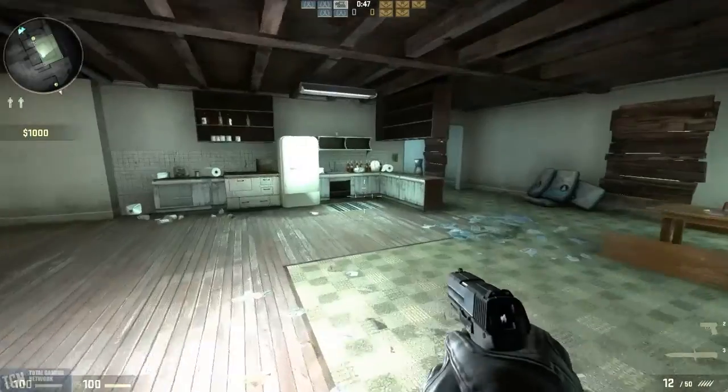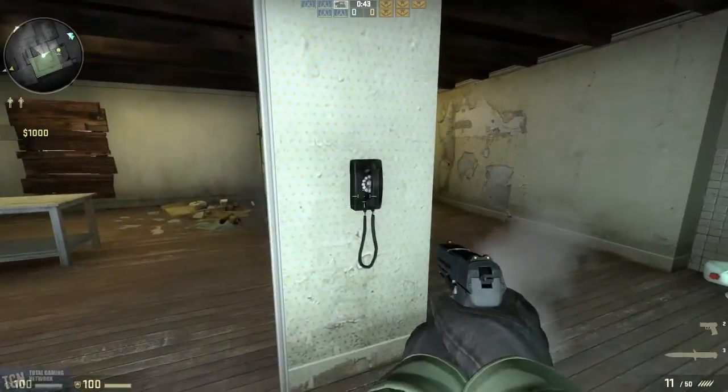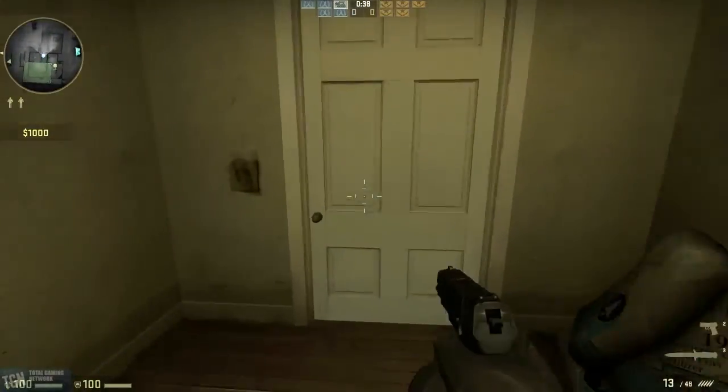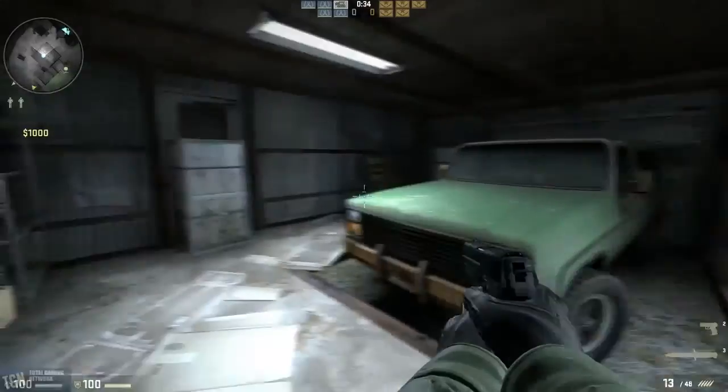Entering into the back door, here's the lovely kitchen — very spacious, very devoid of pretty much anything. Phone doesn't do anything. Laundry room — can camp out in there, which I'm sure many terrorists will. Into the garage, nice car — nice pickup truck I think it is.